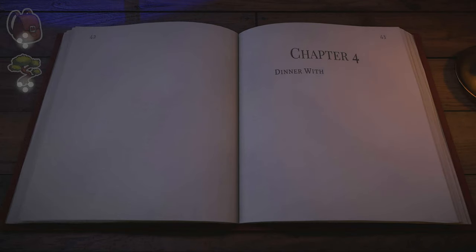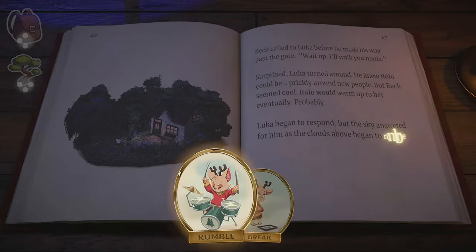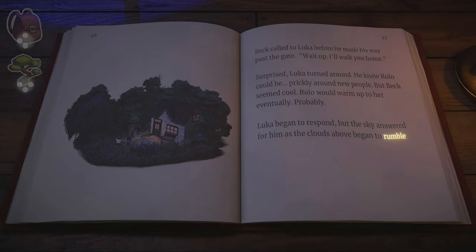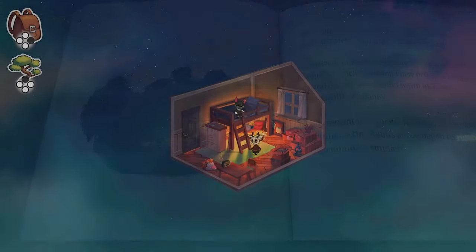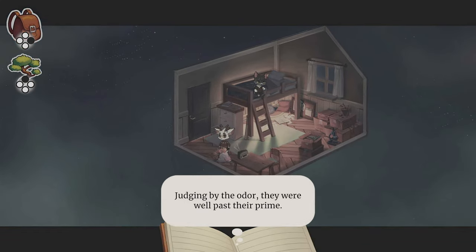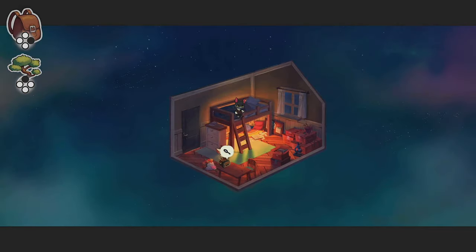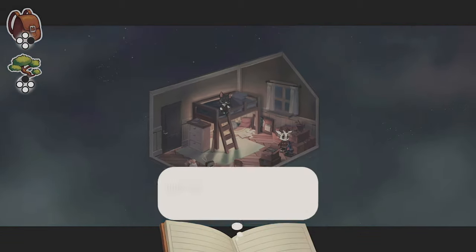At the turning point choose the Rumble charm, and then in Bex's room interact with the flowers to get the Pungent charm, number seven for the Agile Angler achievement. Interact with the radio and with the microscope, and then start chapter 5.